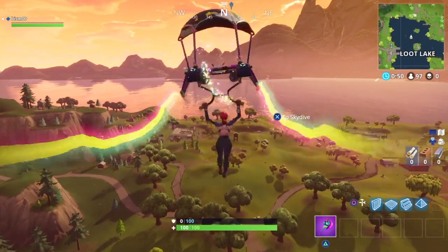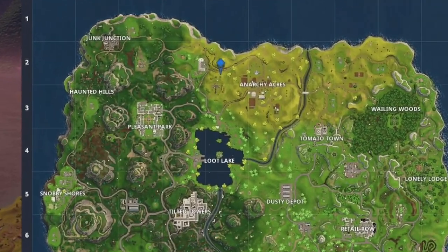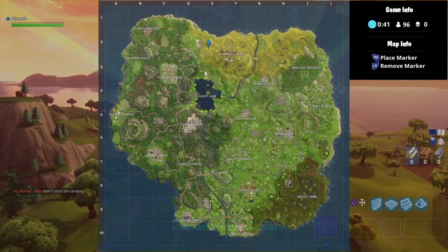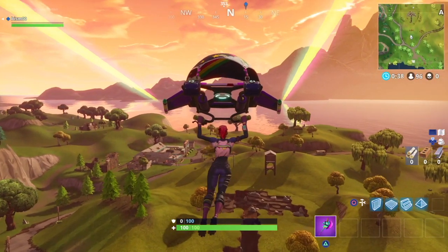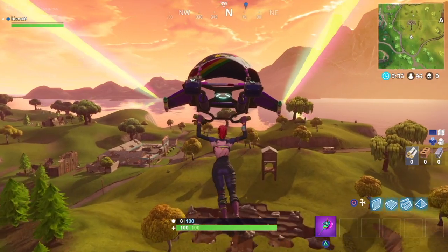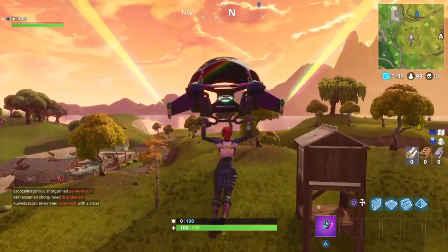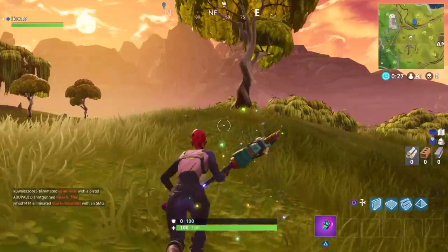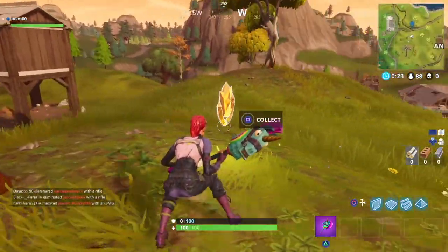This star is located between the motel and Anarchy Acres. There are three trees in a row and it is the tree on the right. As you can see in front of me, right under me, there's an umbrella — that's the umbrella they're talking about in the actual challenge. There are three trees: one to my left, one in the middle, and this is the one to the right. You want to go to the tree to the right.